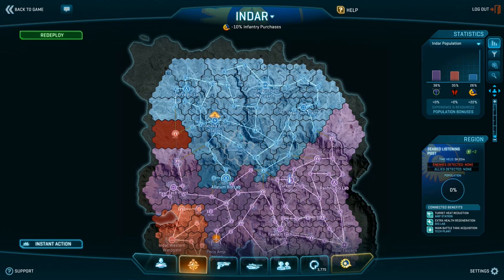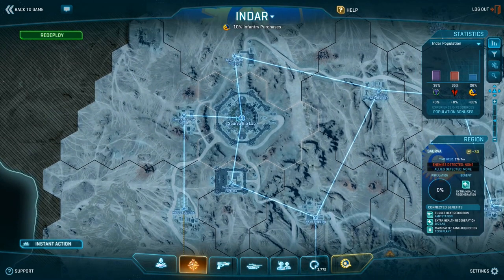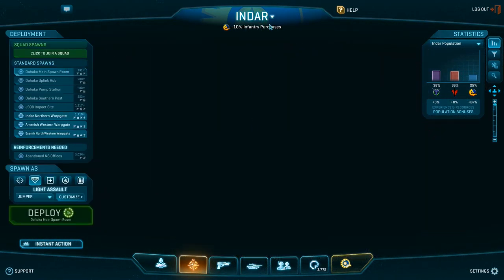For now I quickly want to cover the tech plant and the biolab. So this covers amp stations, which in my opinion is the hardest one to take. Biolabs — let's do that one because that's like the easiest one. I can be very simple about Biolabs, and unfortunately that's because of how they made them more and more noob-friendly. It's zerg. That's all it is — it's zerg. That's what you need to do.